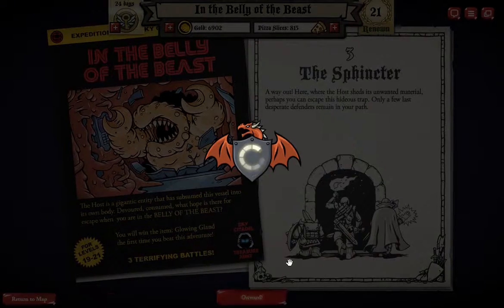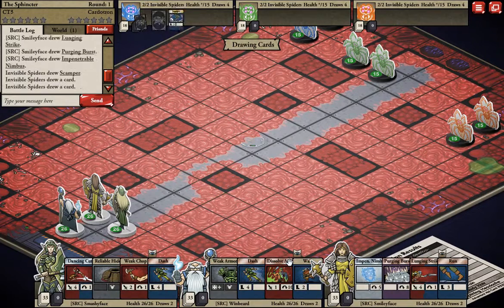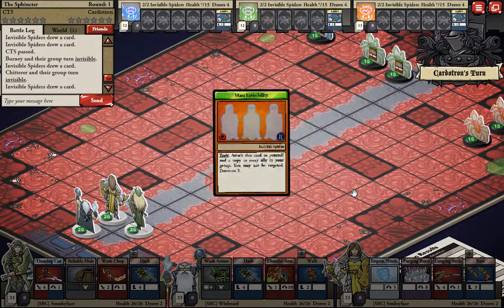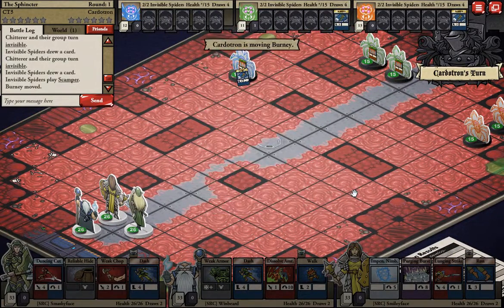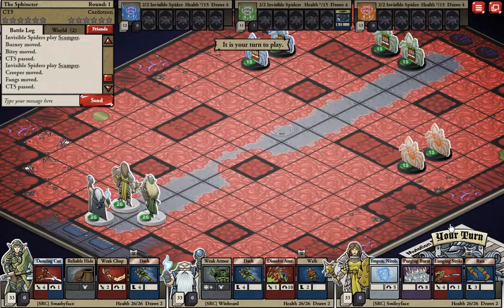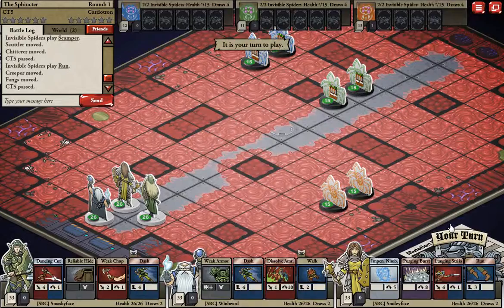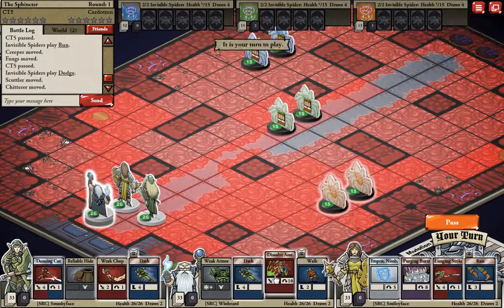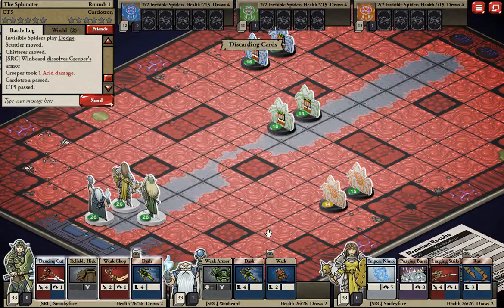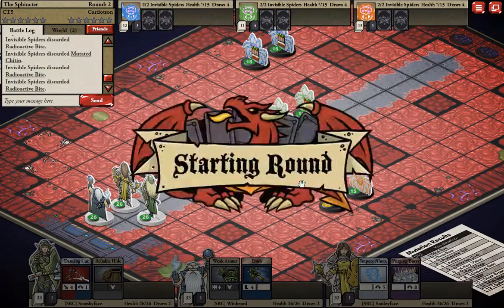And now — which one's this one? Oh, a million invisible spiders. And I've got the win button against them — not exactly the win button, but invisibility is pretty tough to deal with and it's very nice to have a purging burst for it. My hand is not very amazing either. I guess I can use a Dissolve Armor — I don't think they have armor. I want to catch as many people with the purging burst as possible because I'm greedy.